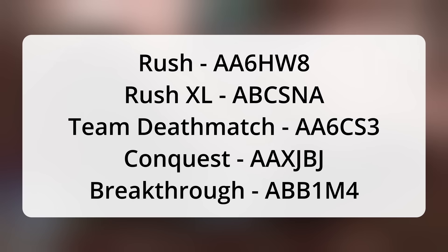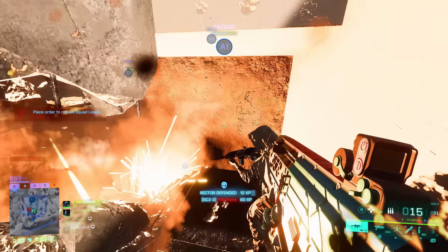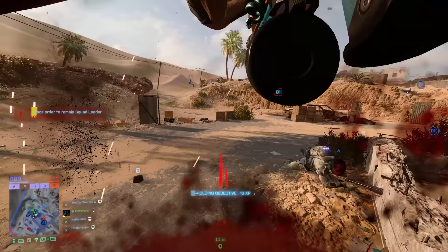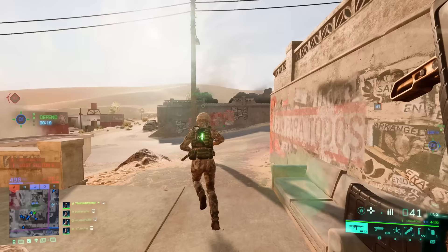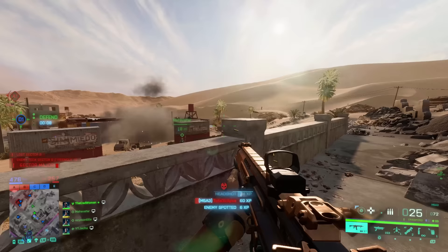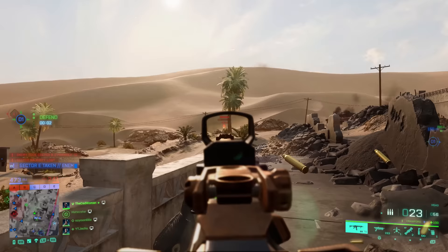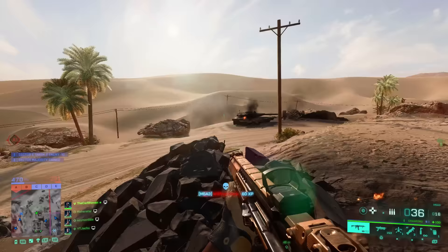We also got a new episode of the Inside Battlefield podcast, this time covering Season 7 and its content. There were some more details about the new stadium map coming later in the season. The stadium will be an infantry-only standalone map with three floors, more cover than before, new opened-up paths, completely redone lighting, and some crazy portal experiences like a vehicle mayhem mode.